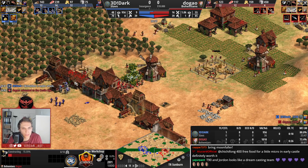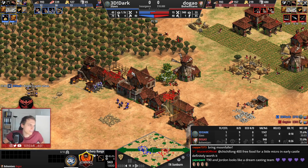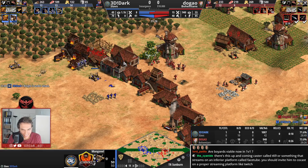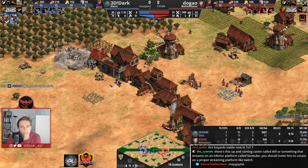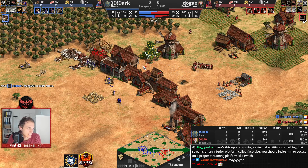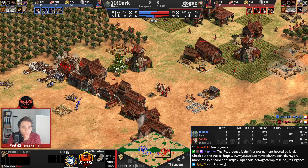Dugao is forced to go for a siege workshop. Dark is taking some damage from those knights. A great ground attack by Dark — I'm not sure if it was a conscious ground attack or if he just accidentally hit the following villagers. This is looking very nice for Dark, but Dugao has to defend now with manganels himself. You never want to be in the position where the manganel-knight player puts on the aggression onto you as the crossbow-manganel player.